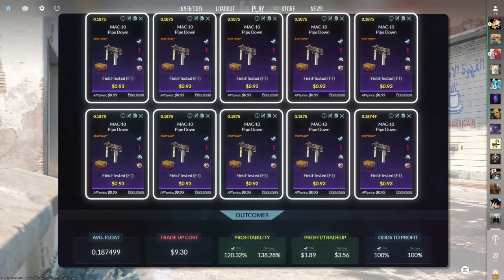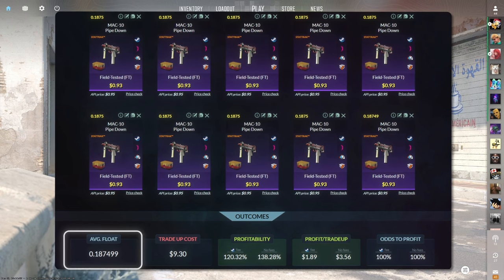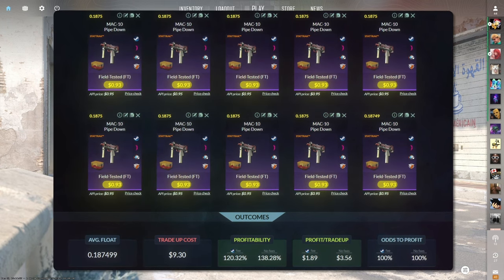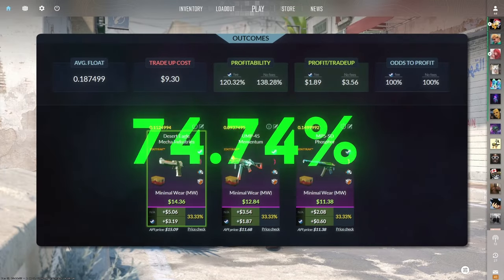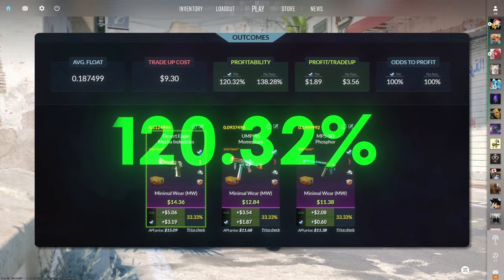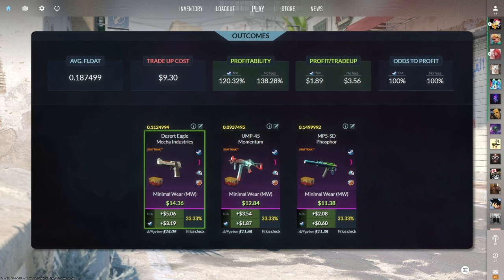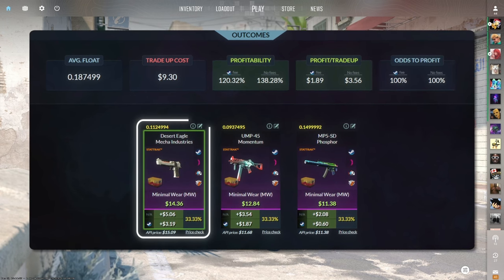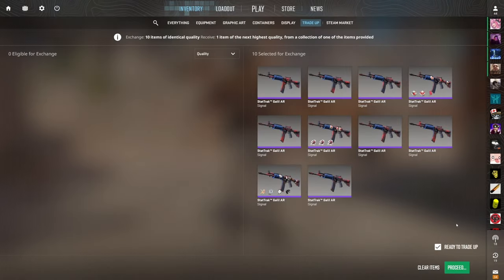The eighth trade-up consists of 10 StatTrak Field Tested Restricted skins from the Danger Zone case, below a 0.1875 average float. Get each input for 93 cents or less. This trade-up costs just under 10 dollars total and has 120.32% profitability after Steam fees with a 100% chance to profit. All three outcomes are great, but the StatTrak Minimal Wear Desert Eagle Mecha Industries is the best at over three dollars of profit.